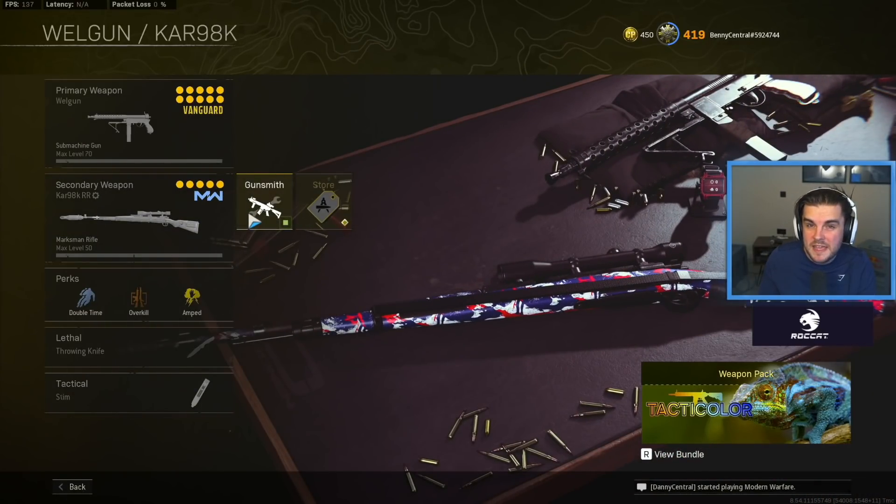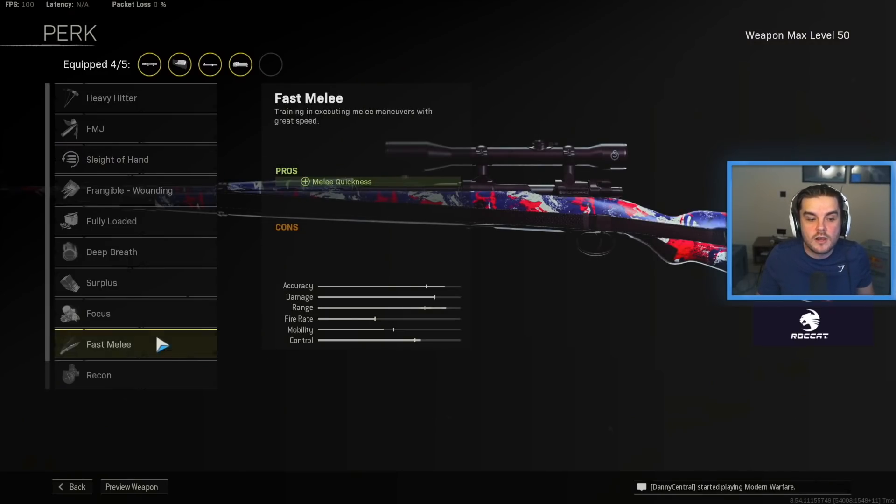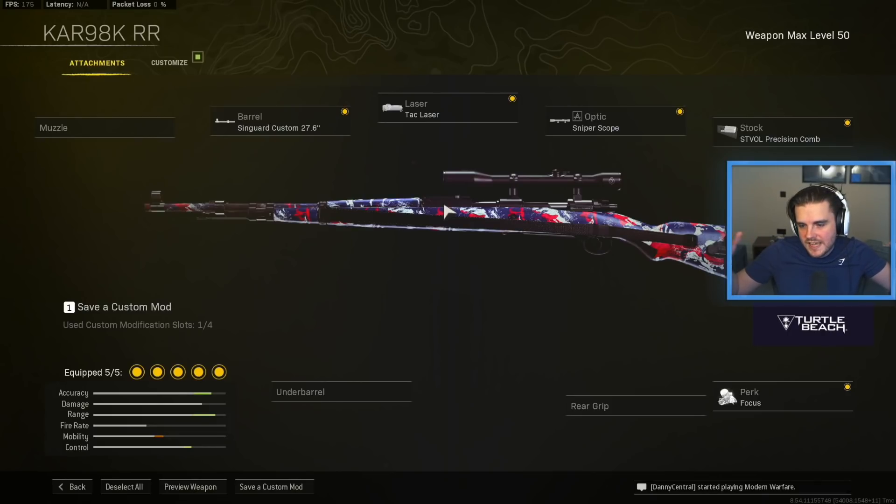For me personally, one of the best snipers in the game is the marksman rifle, the Modern Warfare Kar98k. I run the Monolithic Suppressor. On Rebirth, you don't have to run it — if you want to stay off radar, great, but you can go ahead and run the Focus perk instead, which makes things a lot easier since you will get shot in a lot of situations. It gives you flinch resistance so you can still get those headshots whilst being shot.